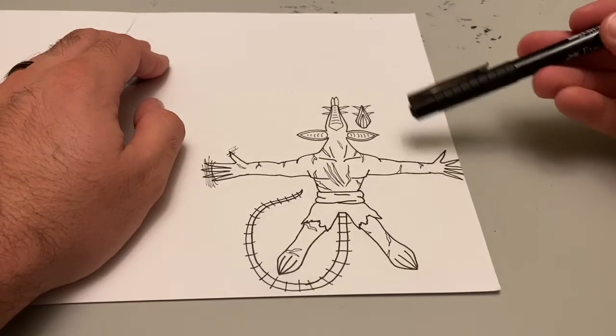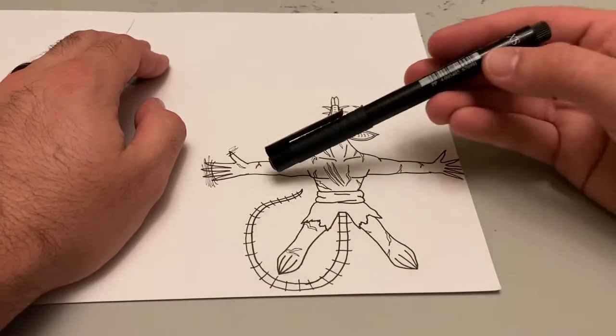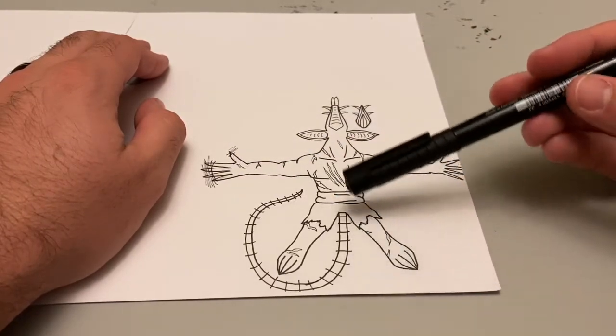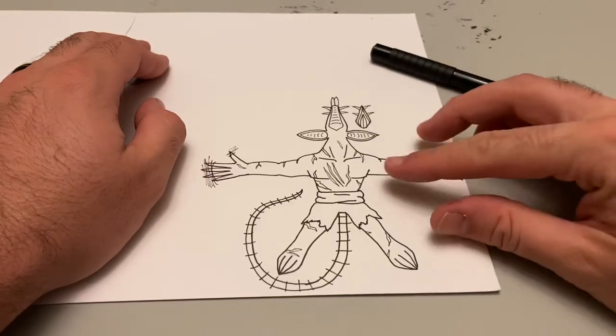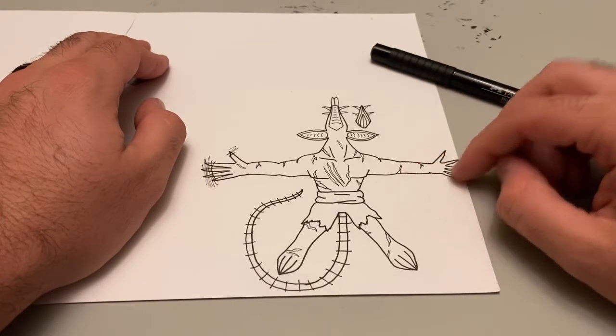Just going crazy with the details. As you can see, lots of cuts and scrapes. I actually made sure to add the details. You can see I made a little mistake up there on his right hand, but I'm actually including the tail onto this instead of making it a separate piece, just to give it some more strength. And I'm using a thicker piece of cardstock for this too.